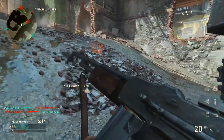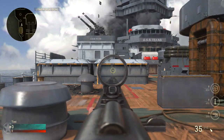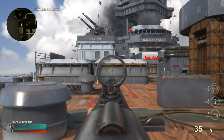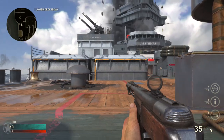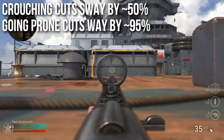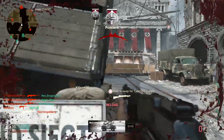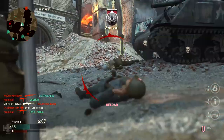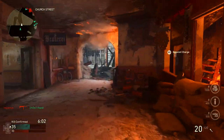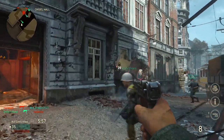For submachine guns there's one other trick you can do. I'll show you with the PPSH - when I aim down sights you can see it'll sway. However, if I decide to crouch or go prone - especially when I go prone - the amount of idle sway on the gun goes to almost zero, a 90-95% reduction on idle sway. The same thing applies to assault rifles and light machine guns. If your gun's swaying a lot, you can reduce it by about half if you crouch, and you can almost completely eliminate it if you have the opportunity to go prone.